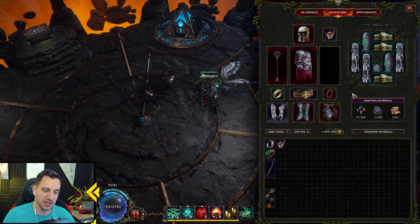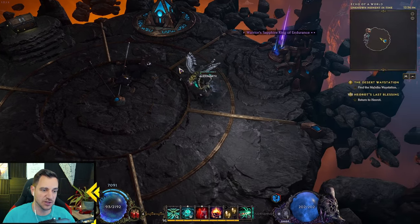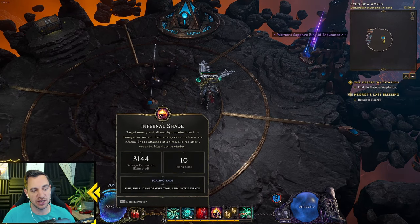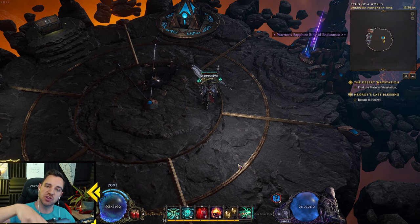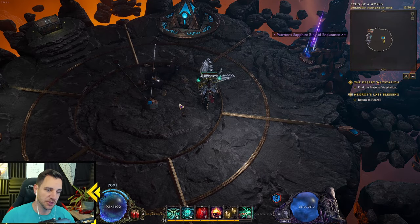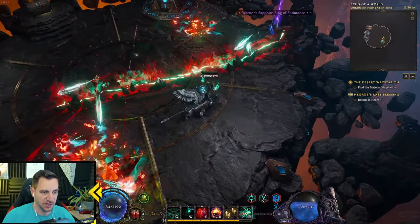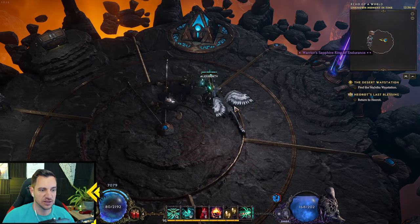For idols it's the same as always: health, resistances, health, vitality — basically all health or resistances. You don't need any crazy damage-dealing idols. The playstyle is simple: keep Transplant on your bar even without it specialized. Sometimes you also want to directly cast Infernal Shade on a huge crowd of smaller mobs — just throw it in and it explodes and kills them all. But usually you do Cathonic Fissure then Profane Veil, and after that keep casting Soul Feast, dodge with Transplant, and cast Infernal Shade on enemies whenever you see them.